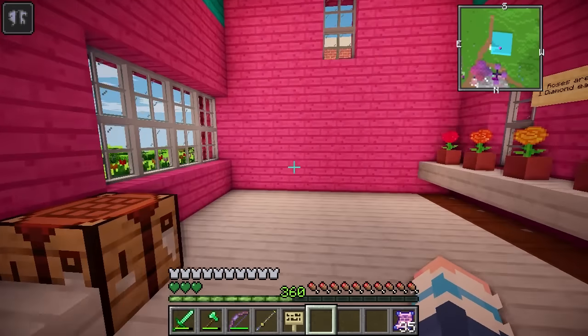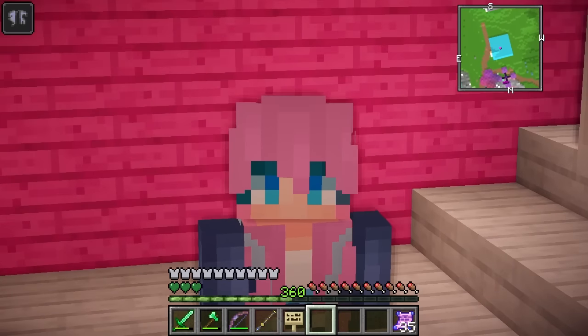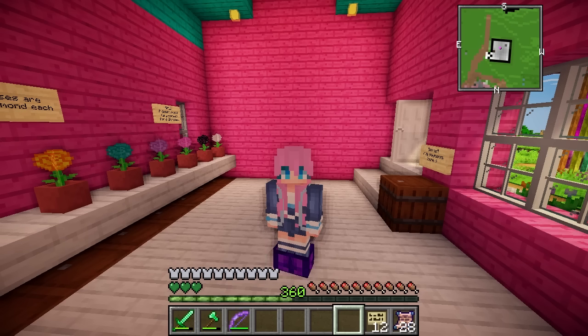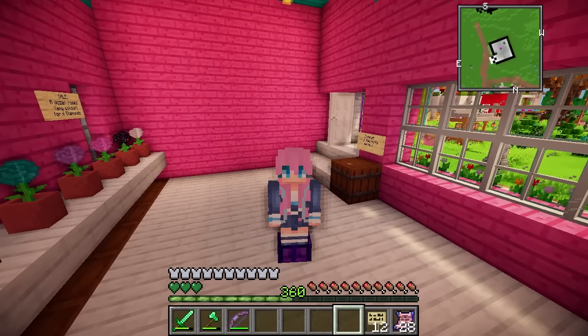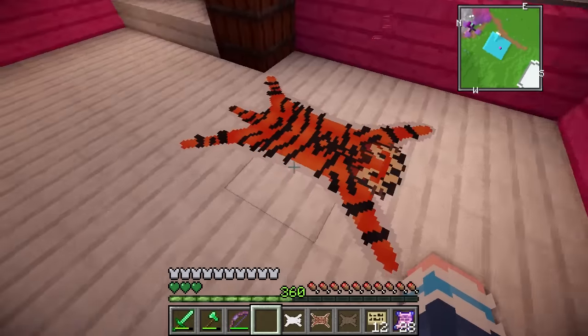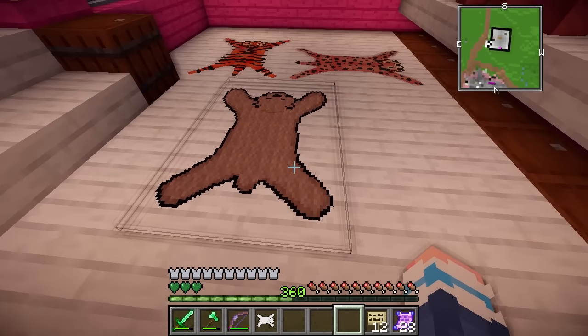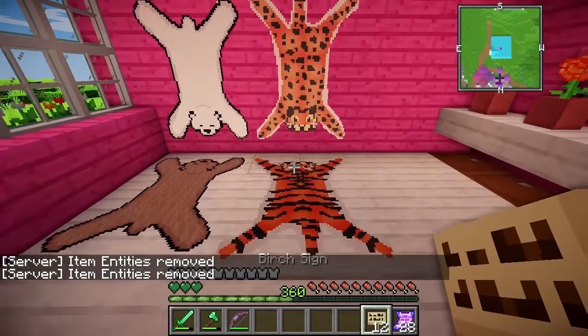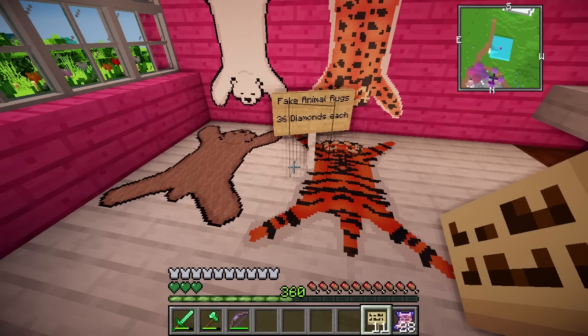Next we have to create all of the rugs for sale. These are going to be limited edition, one-of-a-kind rugs. I've been busy working away like a little gremlin on Photoshop making some artwork for these rugs, and now all we have to do is display them. First we have a set of fake animal rugs — we've got a tiger, a polar bear, a cheetah, and a brown bear. I'm going to price these exquisite rugs at 36 diamonds each.